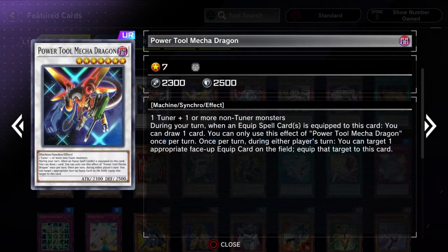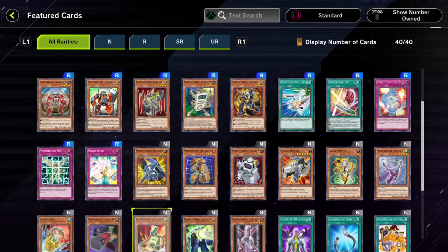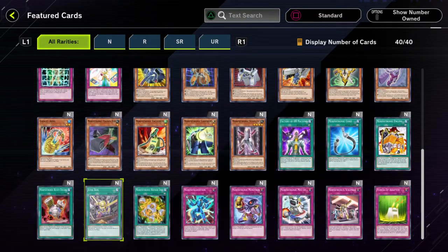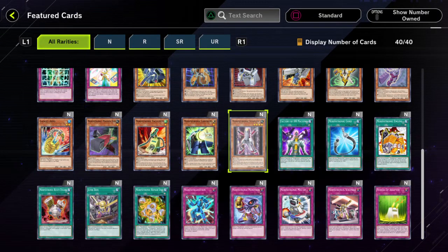Of course, Power Tool Dragon, and then there's the new Power Tool Dragon as well. That's kind of cool — you get to draw a card every time an equipped card is equipped to it, so that can be really cool.